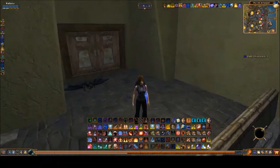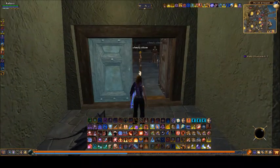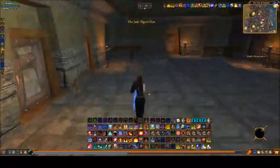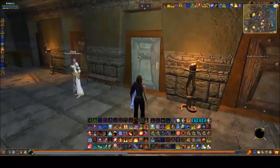You don't have to rent an apartment at this point, but they do want you to visit one of the housing areas. I'm going to show you here in Freeport. Coming into this area, all these rooms right here — see how it pops up the little icon of the house? These are all instance housing zones.